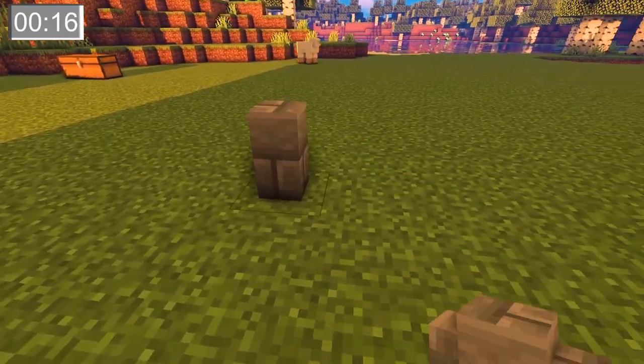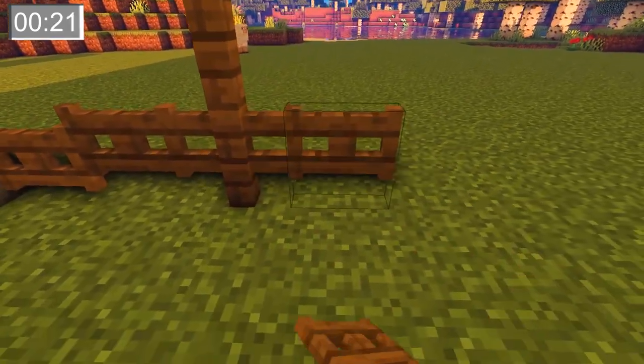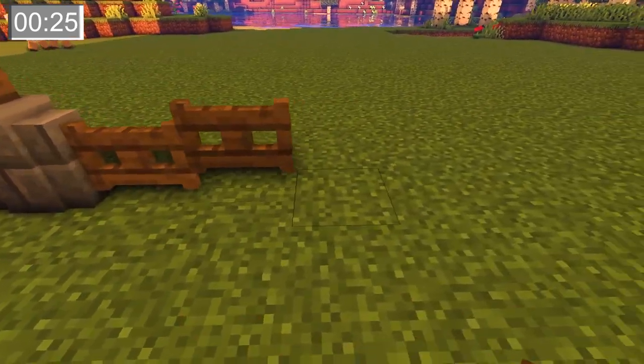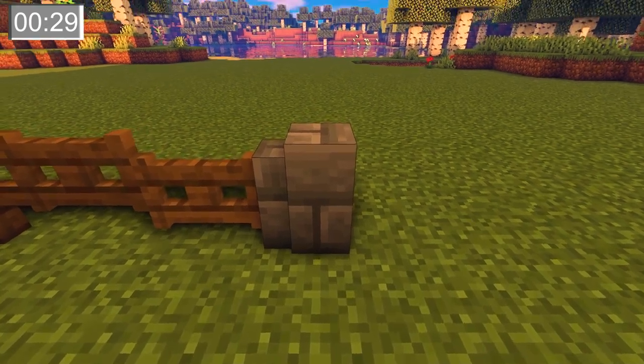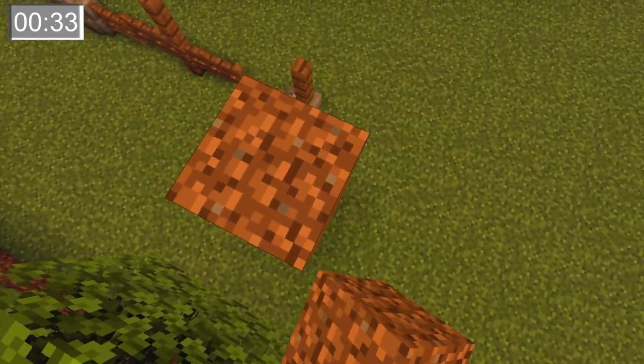Alright guys, we're going to start with this side of the farm. We're going to use a combination of the stone brick wall, the spruce fence, and the spruce fence gate to make the look for this side. As you can see here on the bottom, we're alternating between the stone brick wall, two fence gates, and a regular fence. This makes up the bottom of this entire side.